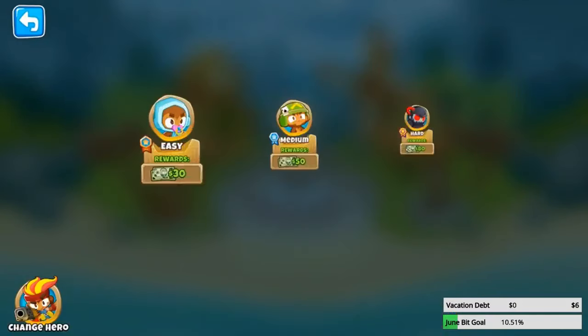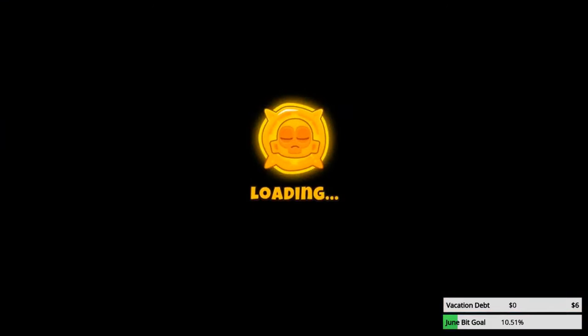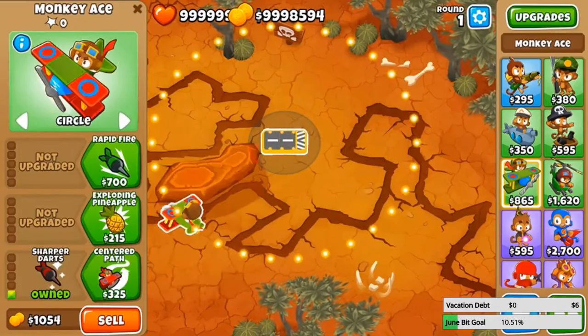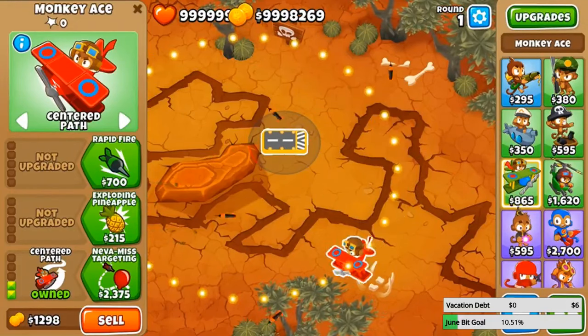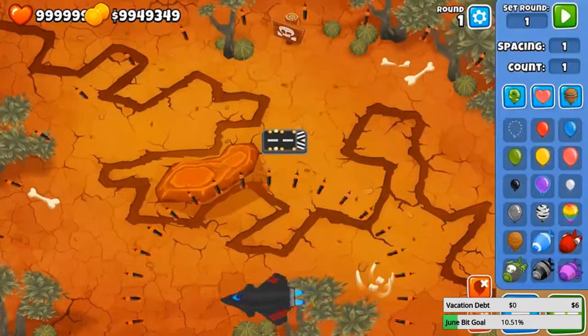Let's go back to the same map on sandbox mode. You can't unlock sandbox mode on medium unless you play reverse. RIP round 63 — so the Sky Shredder is good versus MOABs but not quite versus a lot of balloons. Let's hop into sandbox mode. Once you get camo detection, you'd want this one. I think that's what doomed me — I got the second path which doesn't have sharper darts. Instead of eight darts it was only popping four.